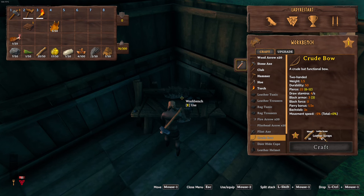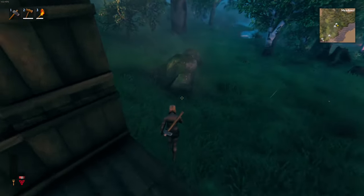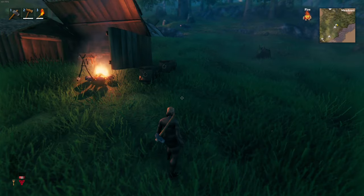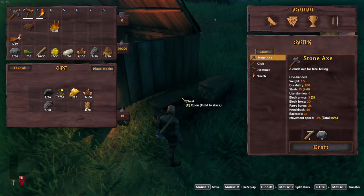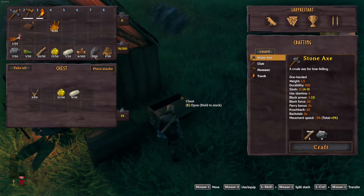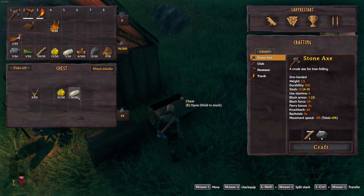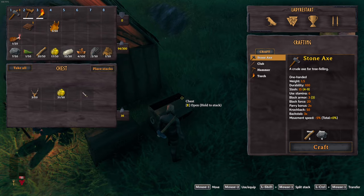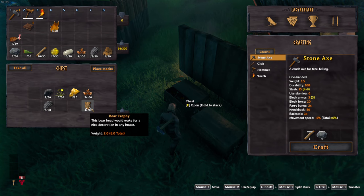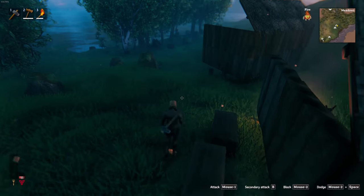A crude bow — I need leather scrap. I have one leather scrap. What I need is a whacking stick. Do I have a whacking stick? I don't have a whacking stick. Leather scrap, leather scrap — oh, I just got one leather scrap, I was looking in the wrong place. Flint — be good for a knife. Bear trophies — I got bear trophies, don't know why.